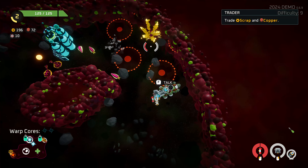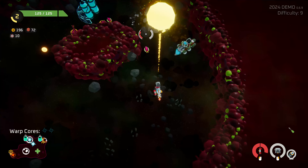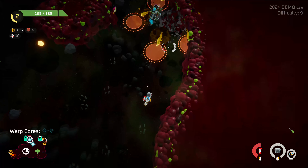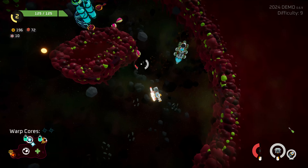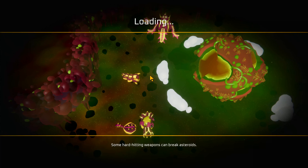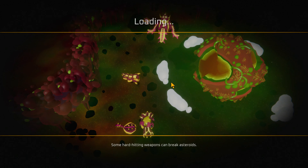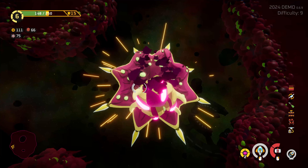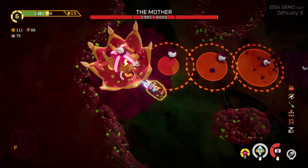If a module that you find doesn't fit your current build, you can drop it and maybe come back to it later, or you can scrap it for resources. If you make it all the way to the top of the map, you'll face the sector's boss as usual. I found the first sector boss to be interesting and a little challenging, but not overly so.